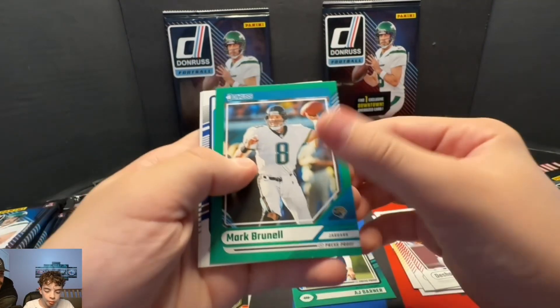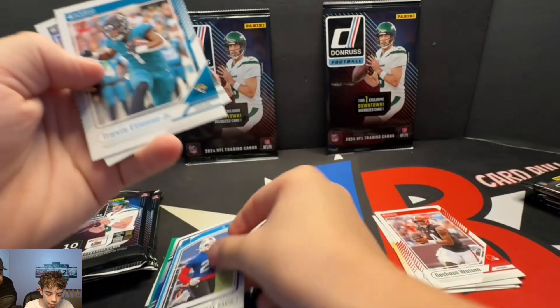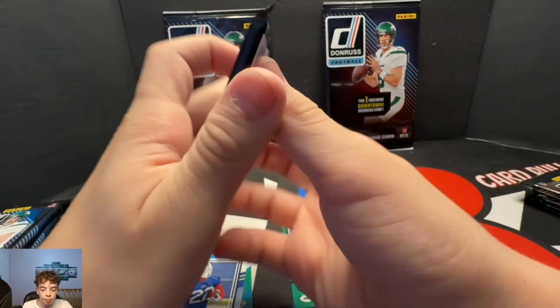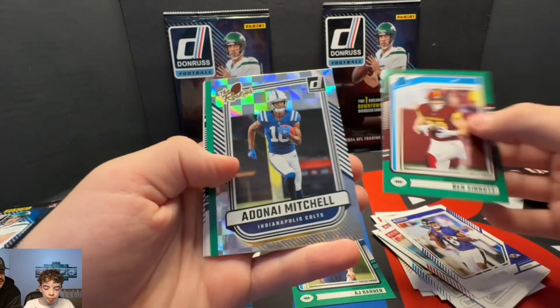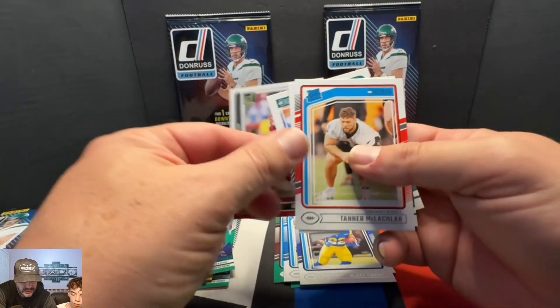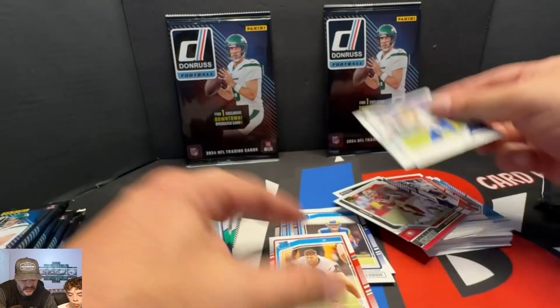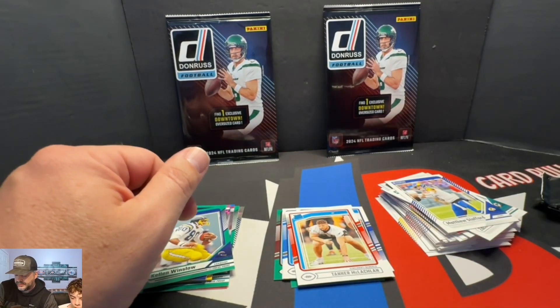So this is 2024 — no longer are we looking for Stroud or any of those guys. We are looking for Caleb Williams, Jaden Daniels, Bo Nix, we got some other guys. The camera's kind of high. So that's the 2024 Donruss, kind of basic like Donruss always is. But you're really looking for the downtowns, any autos, the proof — the red Pandora looks really nice this year.